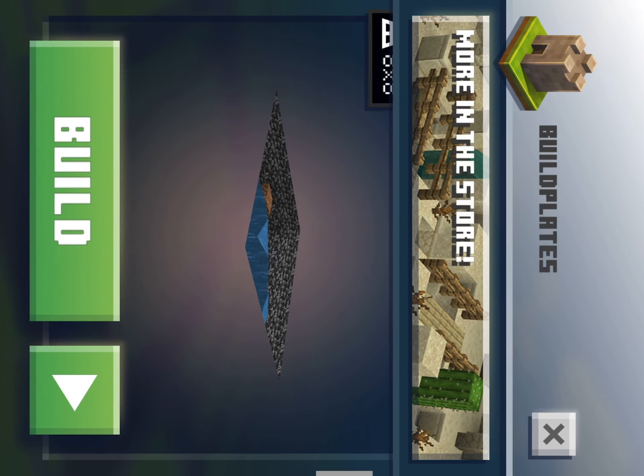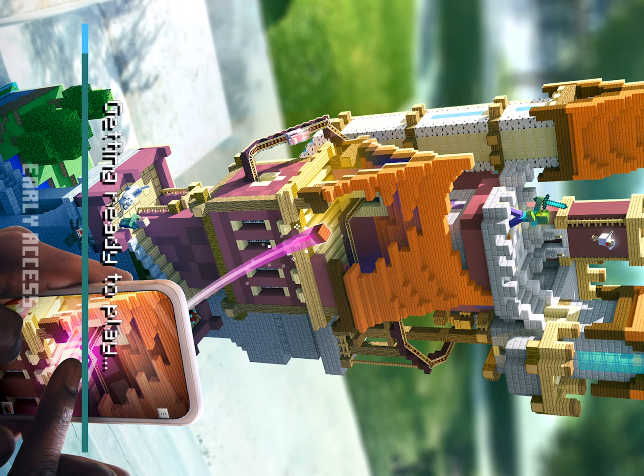Back to the build plates — you may have noticed I previously clicked Build. This time I'll click the Play button so you can see the difference.